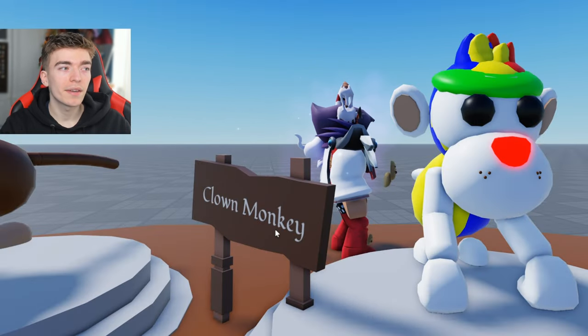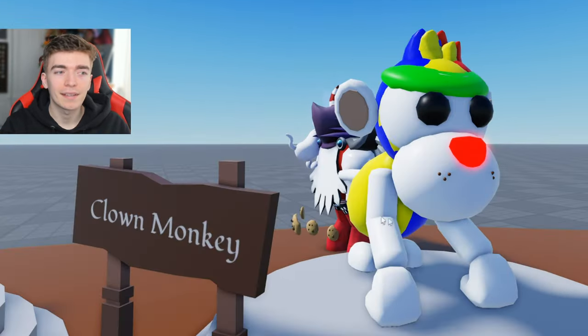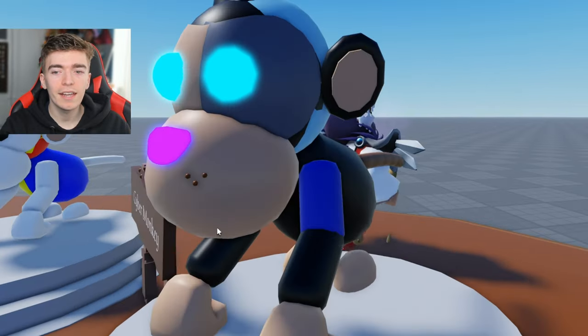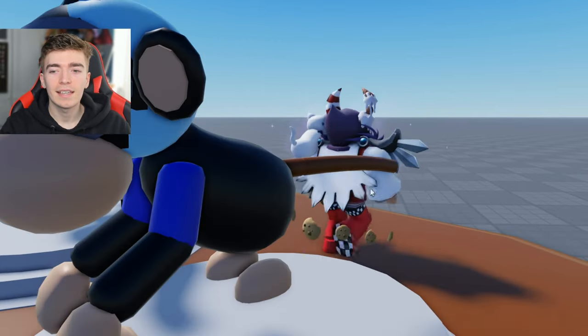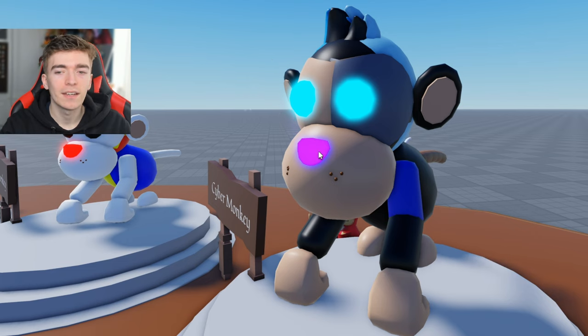This is called a clown monkey and would most logically make sense to exist, since at a circus you would most likely find a clown. So there's actually a pretty high likelihood that we are getting a clown monkey in the update — it would just logically make sense. Up next is a cyber monkey. This thing looks kind of insane. I like the idea behind it — it's kind of like a cyber hacker. I do like how all of these colors look together.